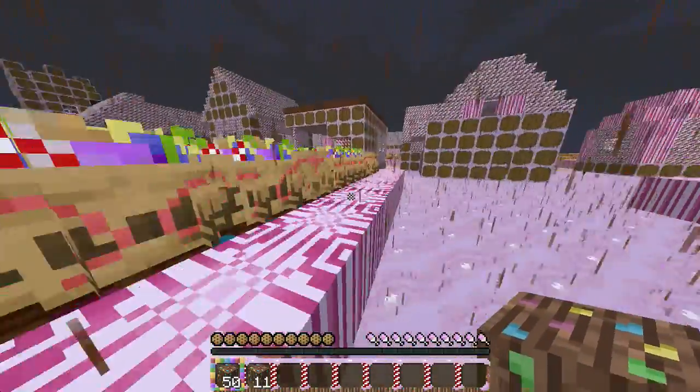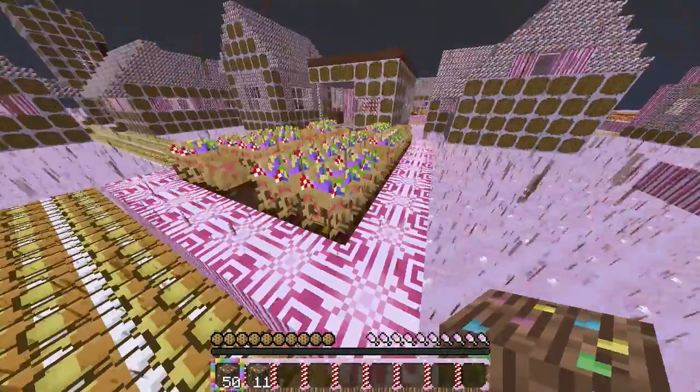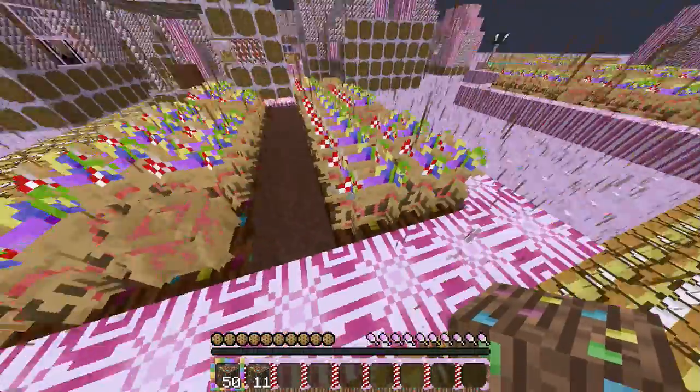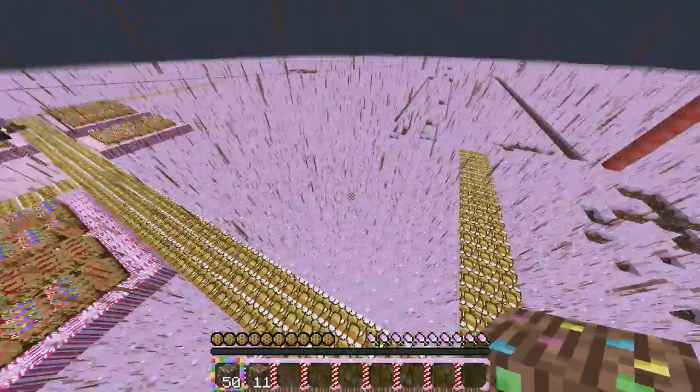Basically what this was based off of was Candyland, because that's why everything looks so candy-like. The water looks like chocolate. Wheat looks like some kind of candy, but it's awesome.